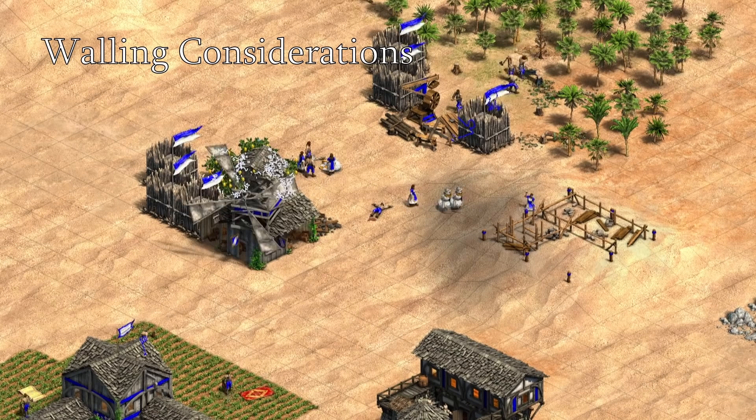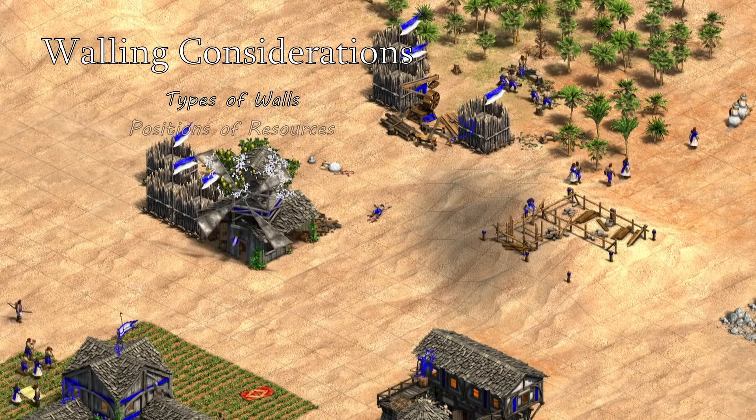These factors include what type of walls to use, positions of resources, potential TC locations, your opening in relation to your opponent's opening, and the civilization matchup.